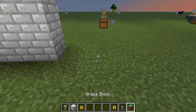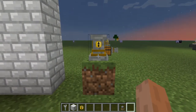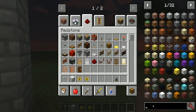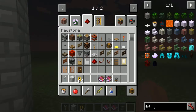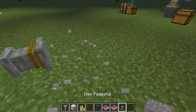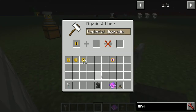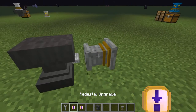Next is the block placer upgrade. Install it in a pedestal with a block of grass and it places the block — the display just doesn't render very quickly. This one also accepts enchantments via anvil. With an efficiency enchantment applied to the upgrade, the efficiency upgrades the placement range — that's what it does here, since there's no standard range enchantment. Efficiency 1 extends the placement range.